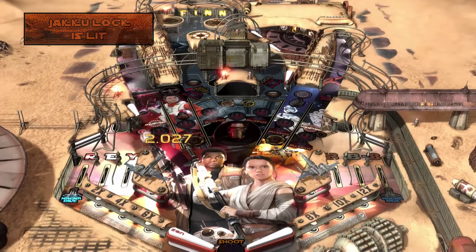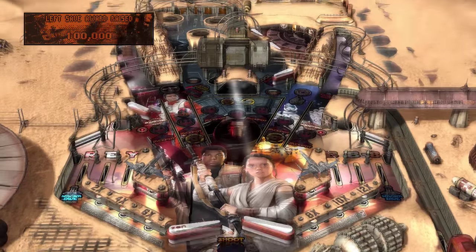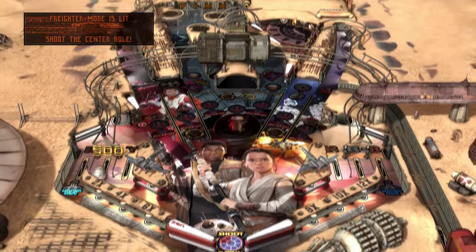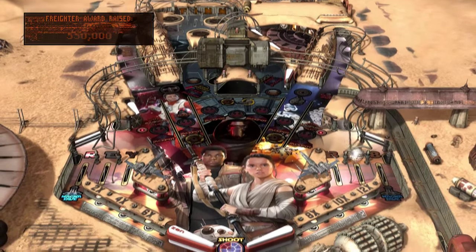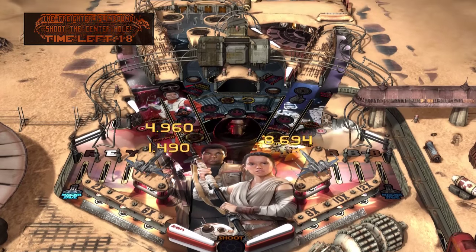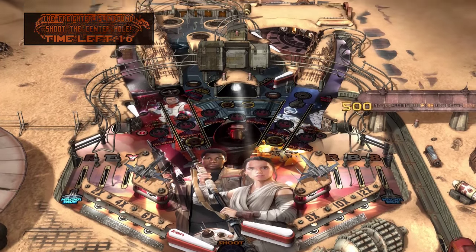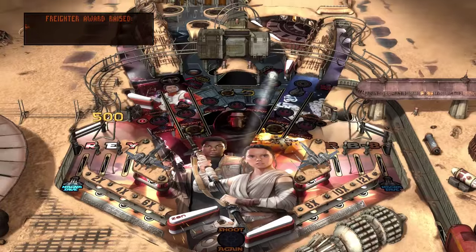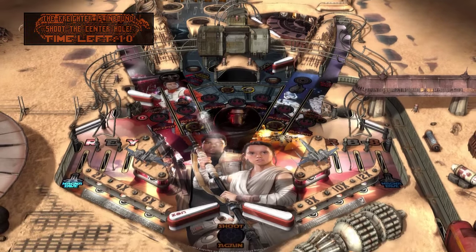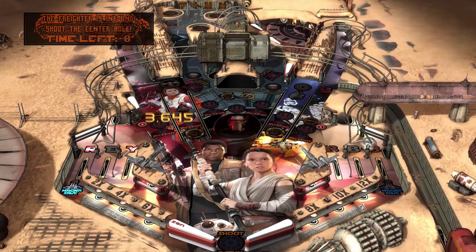There we go. I've got Rey now. That's cool. Using the flipper changes the positions of the letters — I forget that's what they do in pinball games. Why did I forget that? The thing is going to come back — I think, yes. And I can do the crosshair thing. I liked that. That was quite enjoyable.